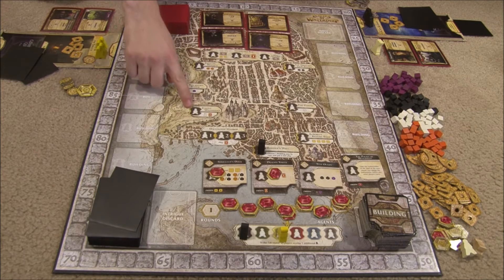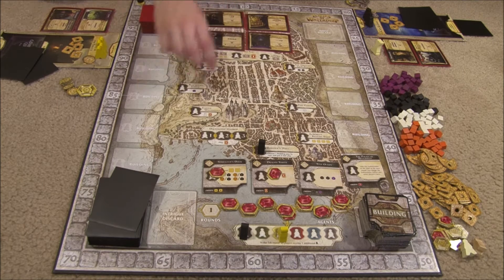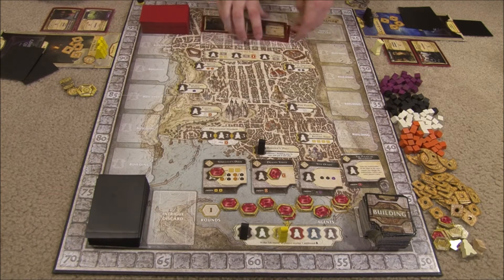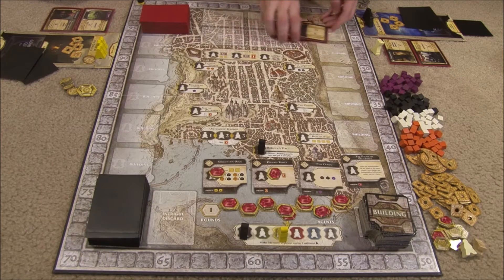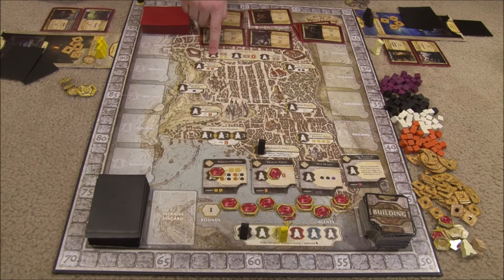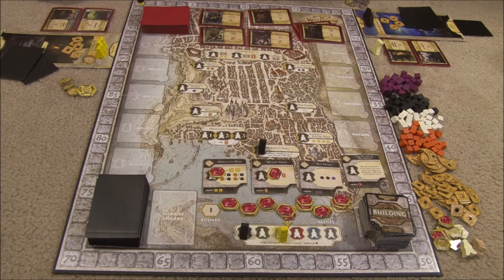Most spaces only allow one agent to be placed there, but the Cliff Watch Inn actually has three spaces. The first space gives you one of the face-up quests and money. The second gives you a face-up quest and an intrigue card. And the third — you actually get rid of all four face-up quests, put them in the discard pile, flip out four new ones, and pick one of those. So in all cases you get one quest. Potentially in successive turns, one player could fill all three of these spots, but remember you only place one agent per turn.